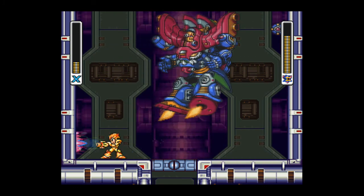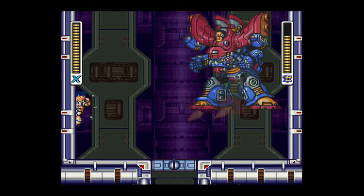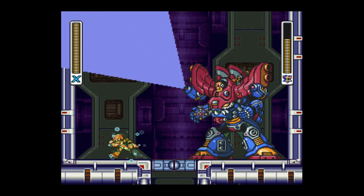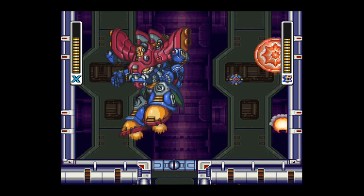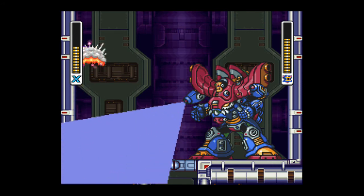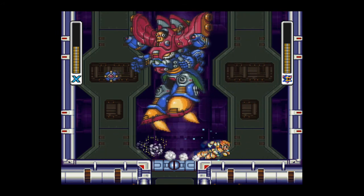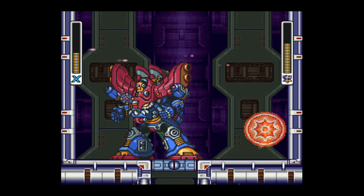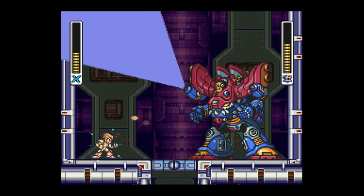The key to the fight is to wall jump, and once you reach a certain height, you need to fire off your charged X-Buster to hit Sigma. You have to fire from a very precise spot. The spot you want to aim for will be the two large fin-like protrusions from his shoulders near his head. You'll know when you hit him because his head will flash. This is a very daunting boss fight — you have to be very precise when firing off the charged X-Buster. If you're even the slightest bit off, you will not damage him.